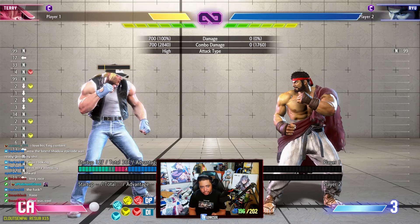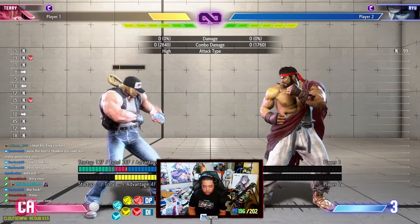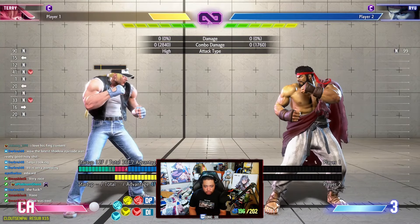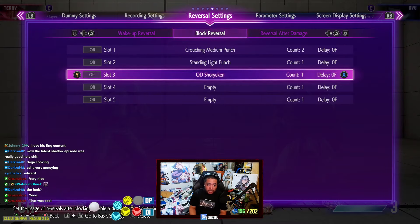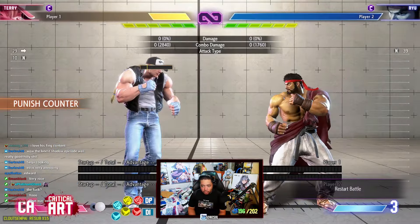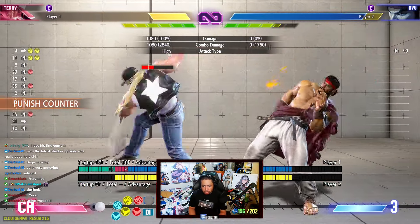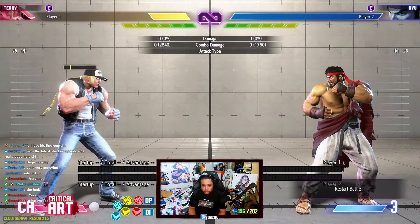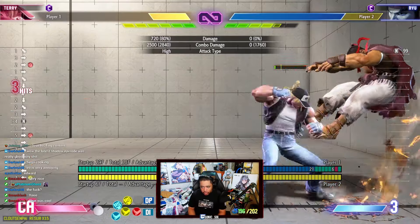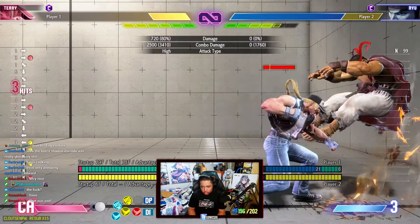Stand heavy kick is kind of like Ken's stand heavy kick but better — it's only minus four on block versus Ken's minus five, and if you space it your opponent can't really punish. It goes pretty far and can whiff punish a lot of things, but it's slow at 12 frames with 36 total animation frames and active for a while. In the corner, if you whiff punish with this normal you don't need a drive rush — you get the combo into power dunk or heavy fireball.